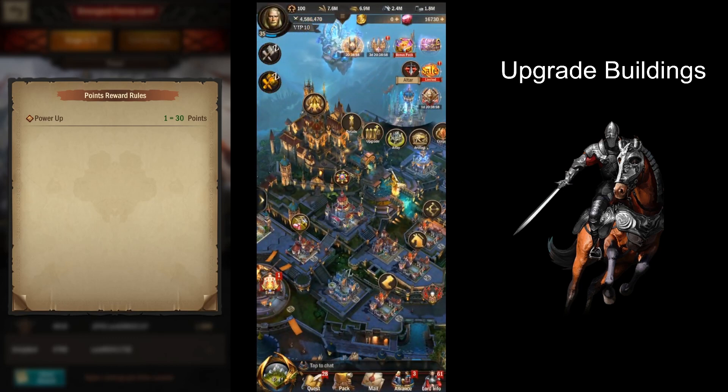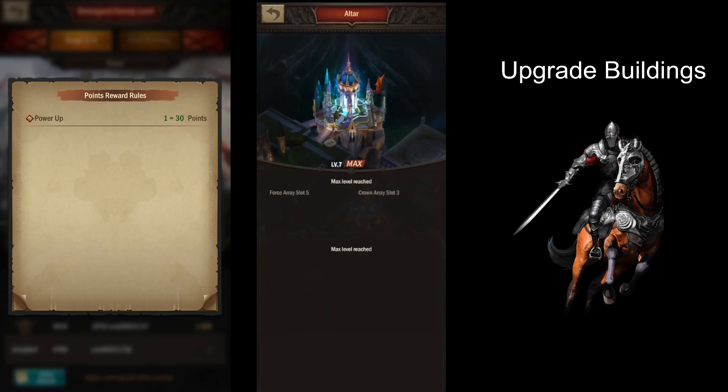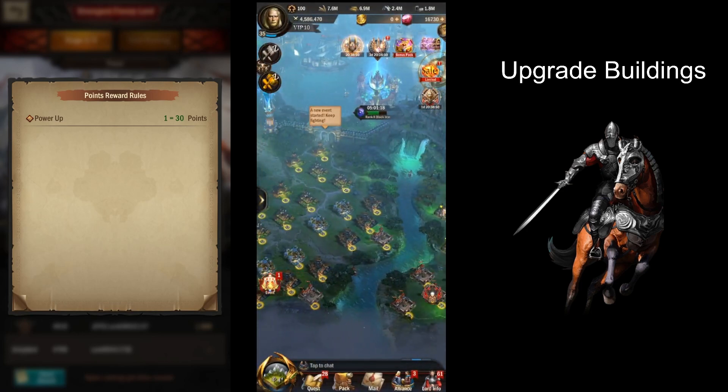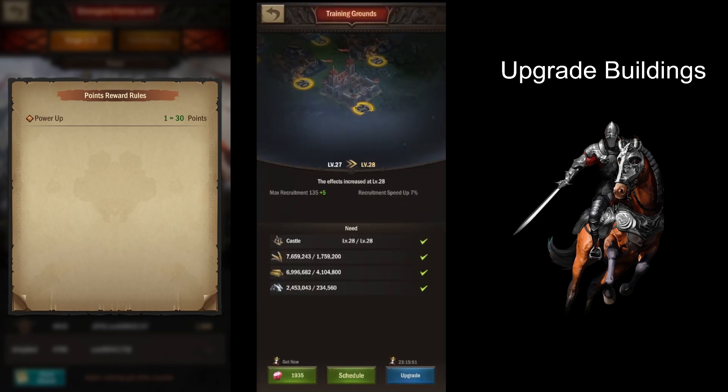I thought I could upgrade the building — the altar — but we've actually maxed that out, so we can't do that. Instead, I'm going to be upgrading some training grounds from level 27 to 28. We would need to do four of these, and as you can see, they are one-day events.